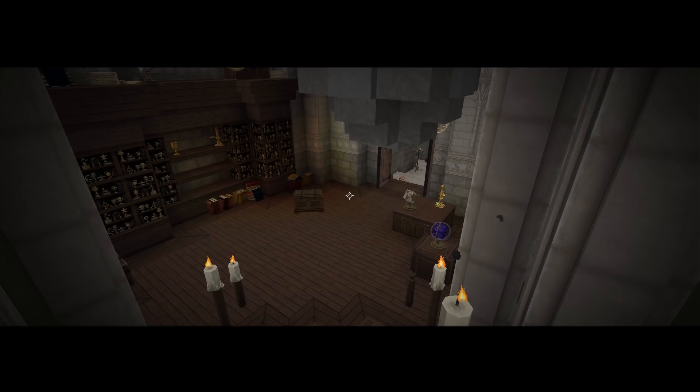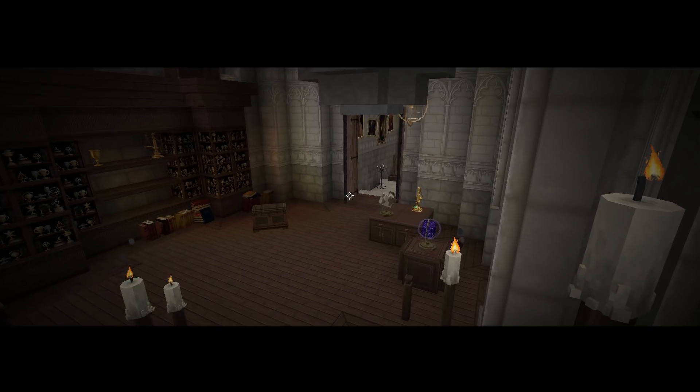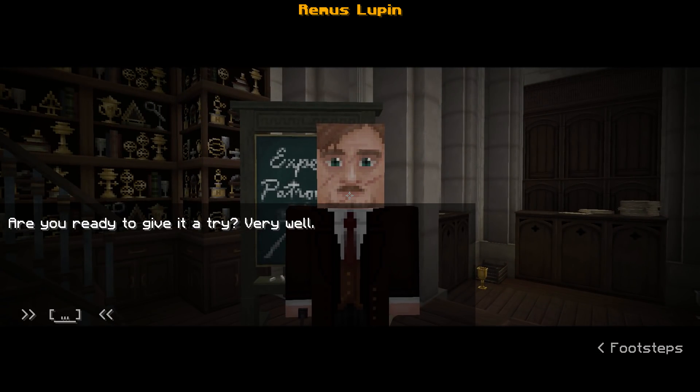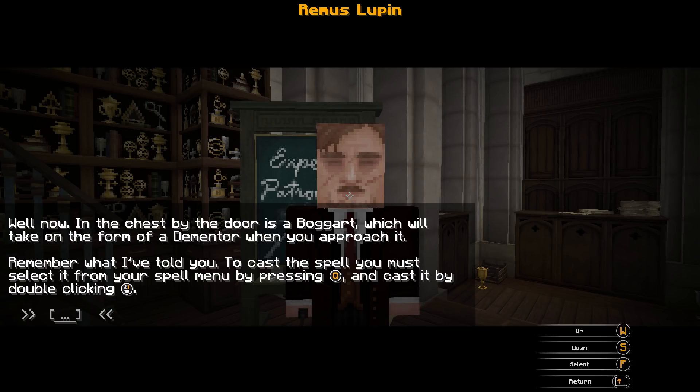Wolfie! Nice! What is this? If you haven't seen this, it was probably in the 5th part. Speak to Professor Lupin. Are you ready? Which form do you feel your Patronus would take? Niffler? Wolf? Niffler? What is Niffler? Lion? Deer? Niffler!